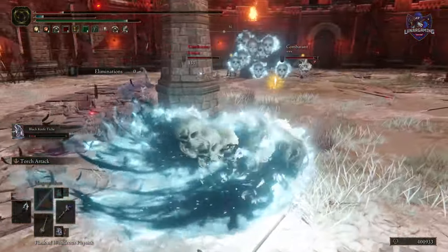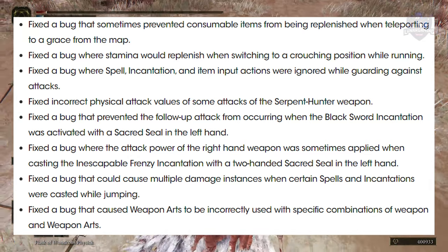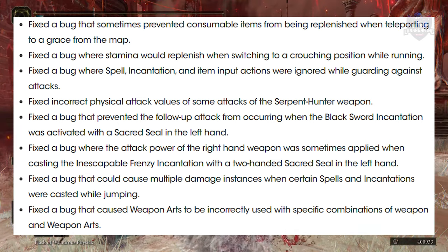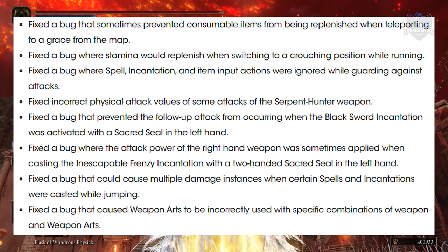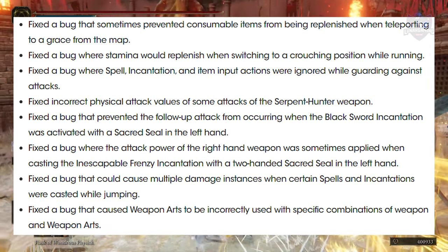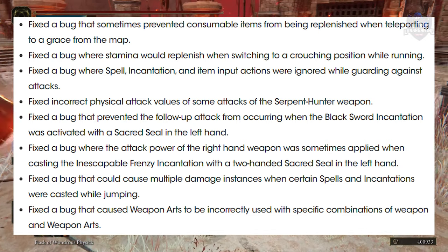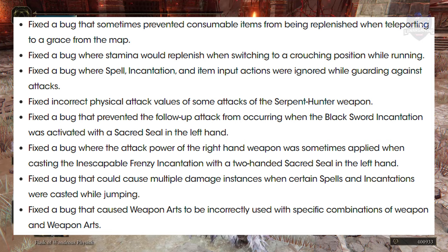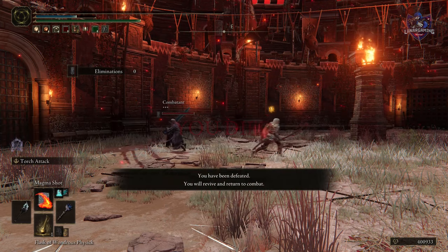There are some bug fixes as well. Fixed a bug that sometimes prevented consumable items from being replenished when teleporting to a grace from the map. Fixed a bug where stamina would replenish when switching to a crouching position while running. Fixed a bug where spell, incantation, and item input actions were ignored while guarding against attacks. Fixed incorrect physical attack values of some attacks of the Serpent Hunter weapon. Fixed a bug that prevented the following-up attack from occurring when the Black Sword incantation was active with a sacred seal in the left hand. Fixed a bug where the attack power of the right-hand weapon was sometimes applied when casting the Inescapable Frenzy incantation with a sacred seal in the left hand. Fixed a bug that could cause multiple damage instances when certain spells or incantations were cast while jumping. Fixed a bug that caused weapon arts to be incorrectly used with specific combinations of weapons and weapon arts.